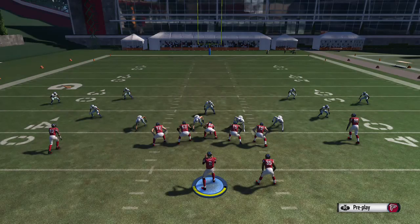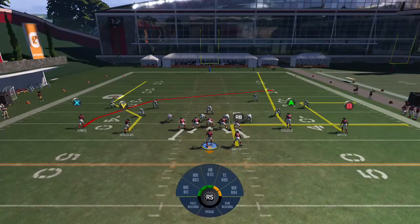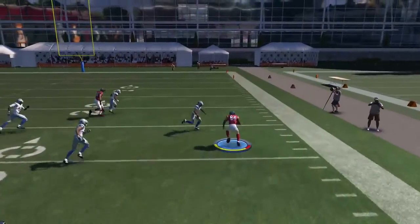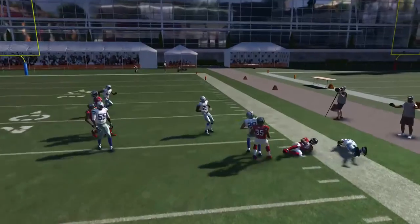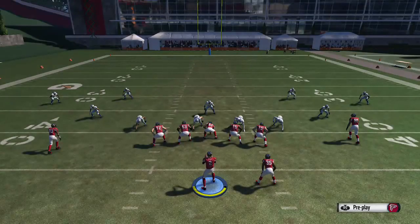On Circle, the first thing you want to do against Cover 3 and Cover 4 is put the RB on an out. That's going to free up the outside receiver B with the A route. The A occupies that defender, you throw it there, and it's wide open against Cover 3 and Cover 4. It's one of those plays you can go down the field with and make your opponent do some adjustments.